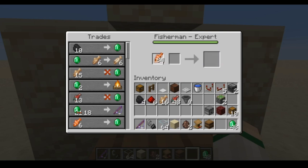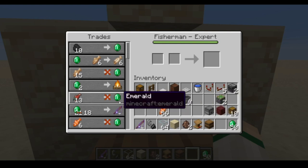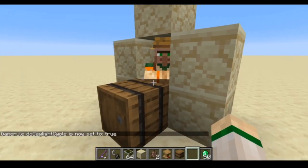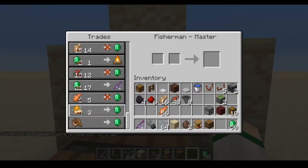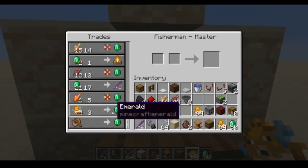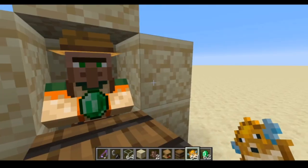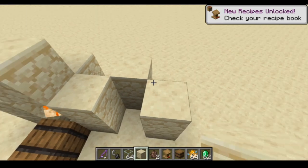He wants to buy salmon and gives even more emeralds than cod, though cod is easier to get. Now we're up to 38 emeralds and he's upgraded again - the clownfish trade. These are actually harder to get but he really likes them. He locked out after just over a stack of clownfish. Then he upgrades to pufferfish, which you can get quite a few of from this farm. From just trading with one fisherman using stuff from this farm, I'm at almost a stack of emeralds.